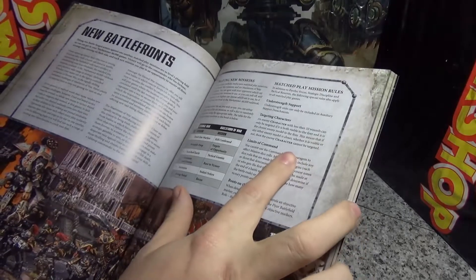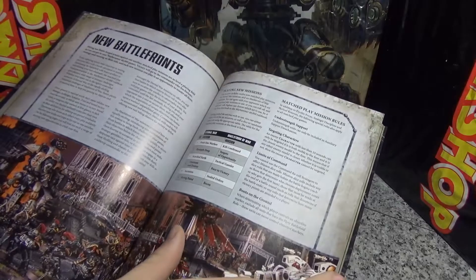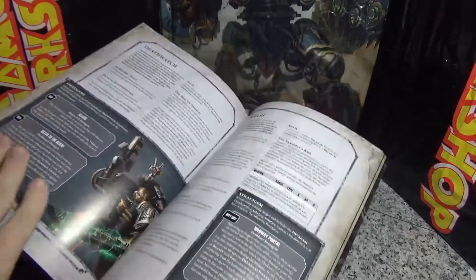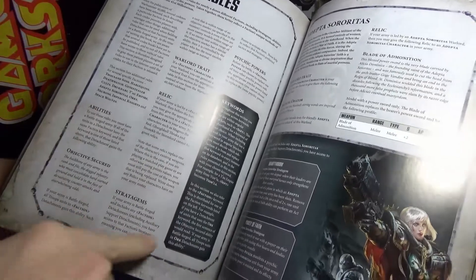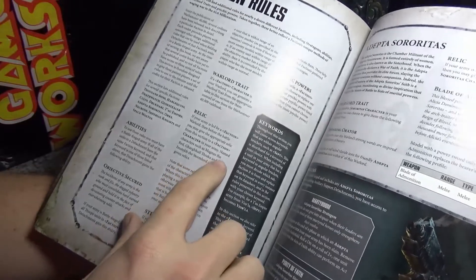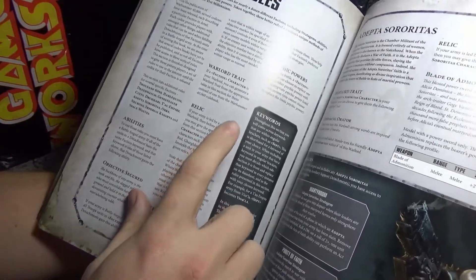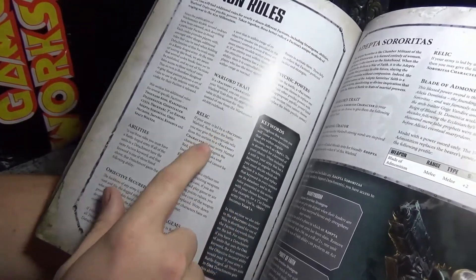The character rule is that you can't shoot the closest visible model if it's a character — so if you've got a guy hiding in cover and you can't see him but you can see the character, you still can't shoot him. On relics: named characters cannot take relics. You can give a relic to any character, but they have to be the same faction.